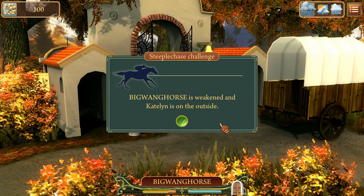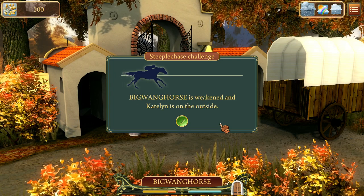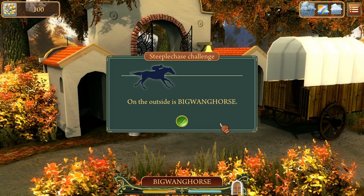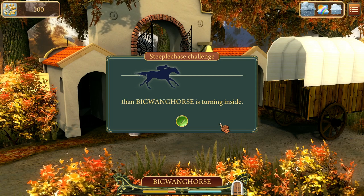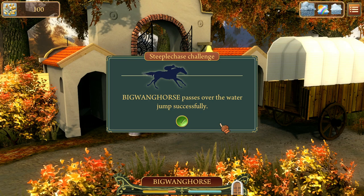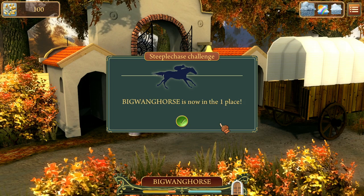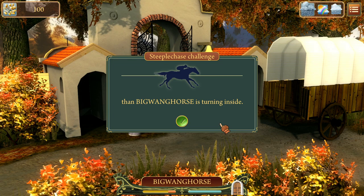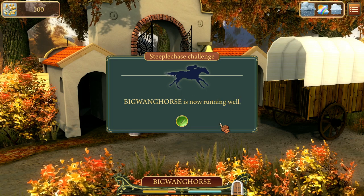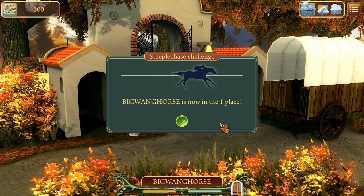On the outside, Big Bang Horse — he's weakened on the outside, turning inside. He's now in first place. On the outside, Big Bang Horse — weakened on the outside, running forward. And here comes Big Bang Horse on the outside, now in first place. He's turning inside. Passes over the water jump successfully. Continue on the far turn — now in first place again. Weakened on the outside, but continuing on the far turn. He's now running well. And here comes Big Bang Horse — they're now in first place once again. Exhilarating.